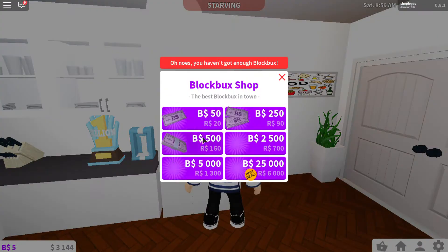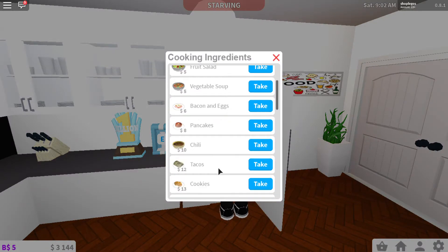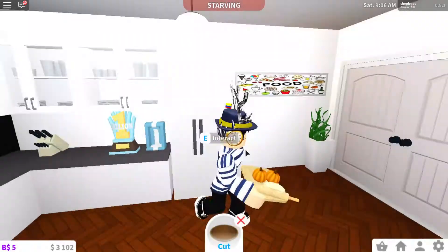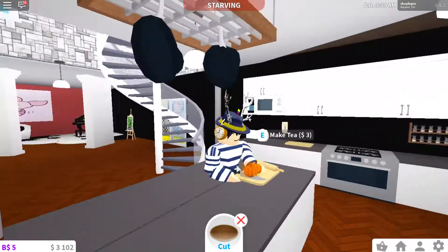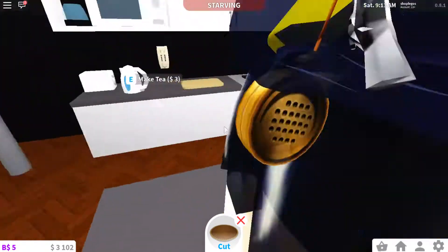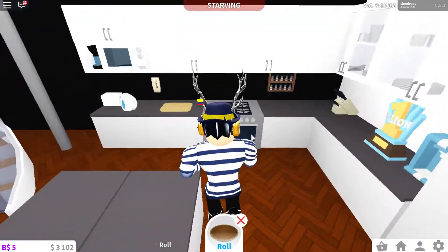First you gotta take your ingredients — you don't need Robux for this, just need to have a few extra cash in your bank account. So first off we're gonna be making some pumpkin pie. First you are going to cut the pumpkins as I glitch into this beautiful counter table, and we're gonna just chop up some of the pumpkins.